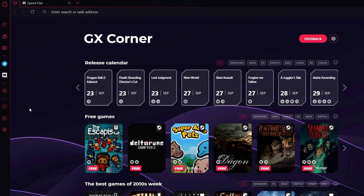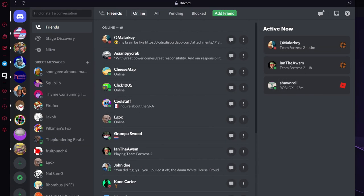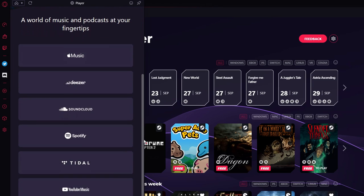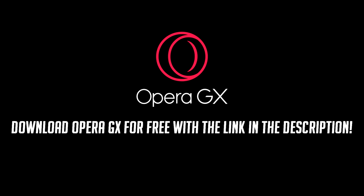If you frequently use Discord and don't want it to take up a whole tab, you can check it on the Opera GX sidebar. You can also use it with the GX player to play Spotify, Apple Music, and YouTube Music directly from that sidebar. Opera GX is free and even has its own mobile version, so check it out with the link in the description.